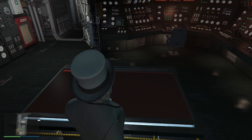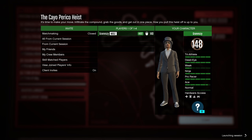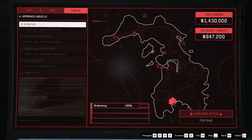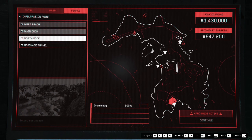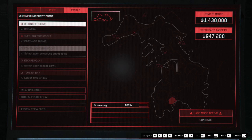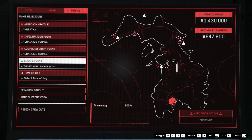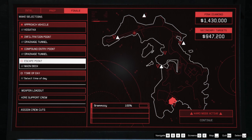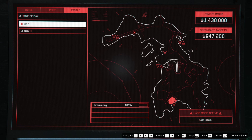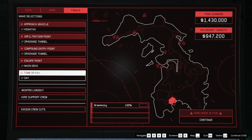So we're just going to start our planning screen here and start the heist. This is meant for solo players, so if you have a bunch of friends, maybe look at a different tutorial. For our approach vehicle, I like to use the Kosatka, and then for infiltration point, the drainage tunnel. This makes it really easy to get in — not a lot of things you have to do beforehand, not hard to avoid guards. Escape point, I like to do main dock, just because it's closest to the compound, very simple to get to. I do day — it doesn't really make a difference, but day just makes it easier to see.